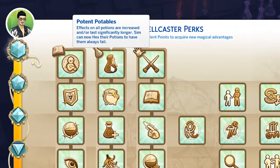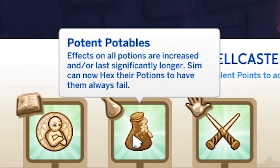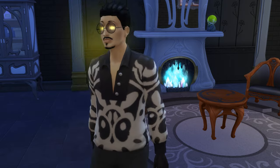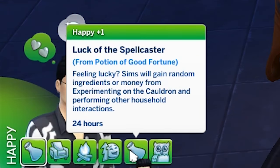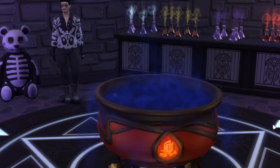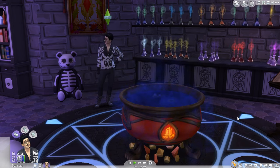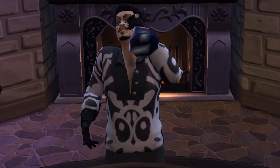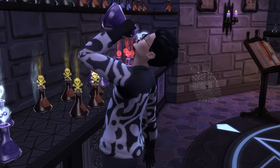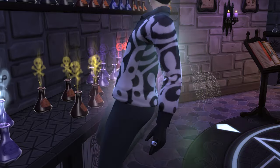Potent Potables is available at the virtuoso rank and in my opinion is the best perk there is. The first part gives a huge duration boost to potions effects, ranging from 50% longer to in some cases double the duration. In addition it allows your sim to hex potions, meaning when a sim drinks one it'll give the failed effect — basically giving you control over negative potion effects. It's also great for storytelling and adds a lot of depth and creativity. I'm giving it five out of five.